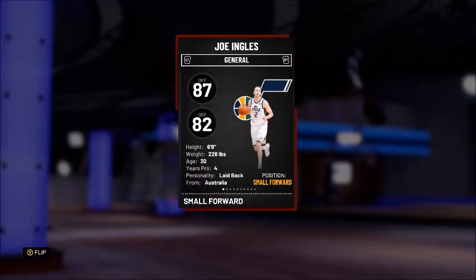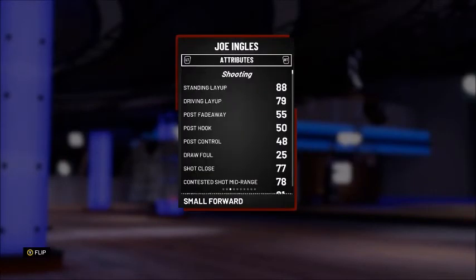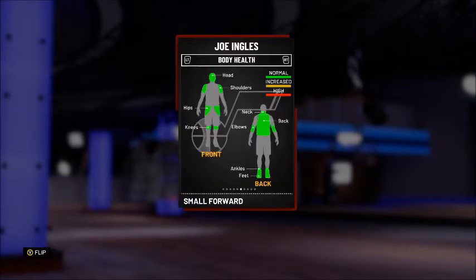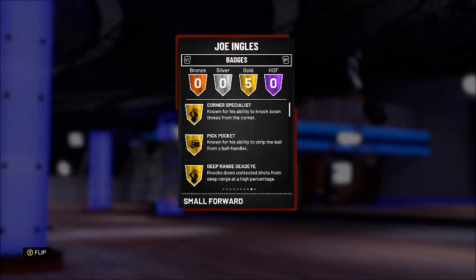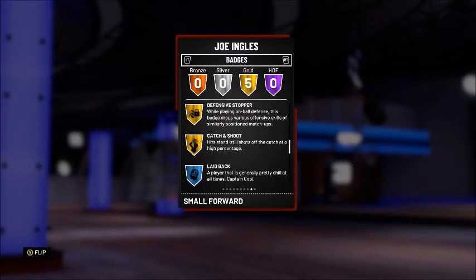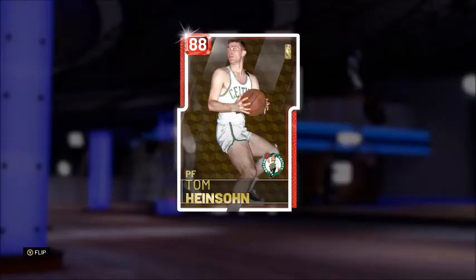Up next, we have the 87 overall Ruby Joe Ingles Moments card — 87 offense and 82 defense. As a small forward, he ranks among the higher ones for the three ball, being a 95 open shot 3 and 94 contested shot 3, with the off dribble shot 3 a little lower at 83. This card comes with five gold badges: corner specialist, pickpocket, deep range deadeye, defensive stopper, and catch and shoot.